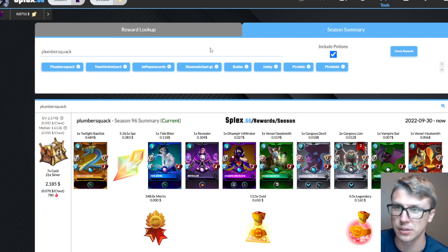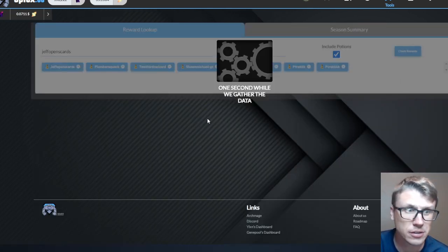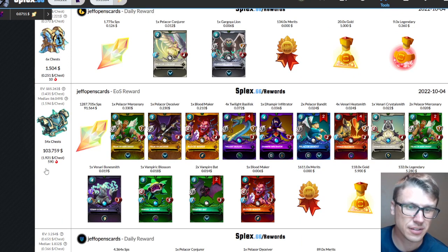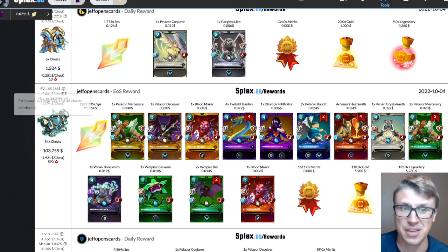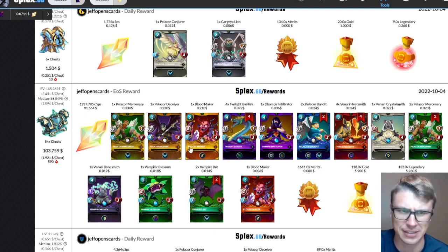For the main account I'm guessing I finished below the prior season because that end-of-season was bonkers — I believe I had a 40 SPS drop last season. Our end of season was $103.76, which beats the median but not the EV. As I've been saying in my daily claims — if you beat the median, be happy. The EV is pulled way up by four or five digit SPS drops that happen every so often; the median isn't really affected by those.